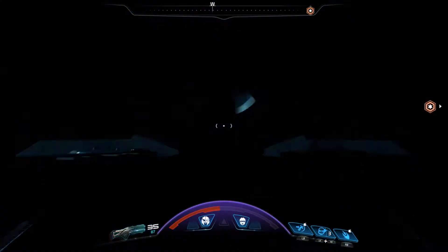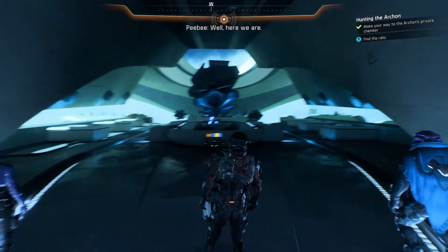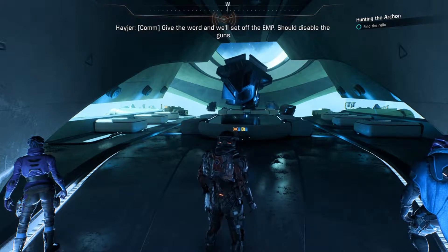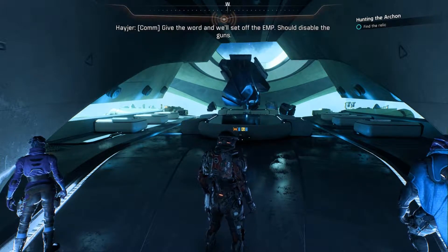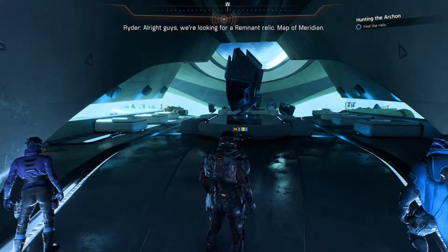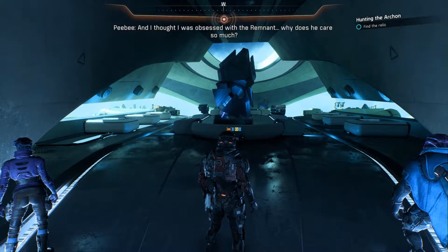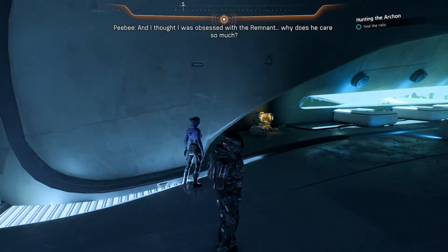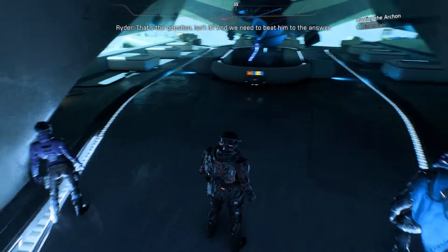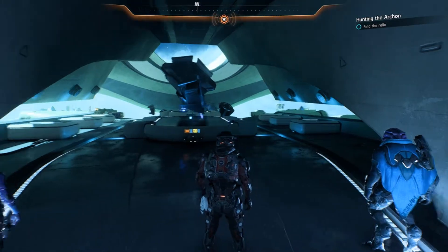That was pretty nice actually. Should we put our gun away? Here we are. Captain Hager, this is Ryder - we've reached the Archon's sanctum. Give the word and we'll set off the EMP - should disable the guns. Alright, we need to find the relic first. Map of Meridian. Can't be that hard. Why does he care so much? That's the question isn't it? And we need to beat him to the answer. Yes, and we will - we will beat the Archon.